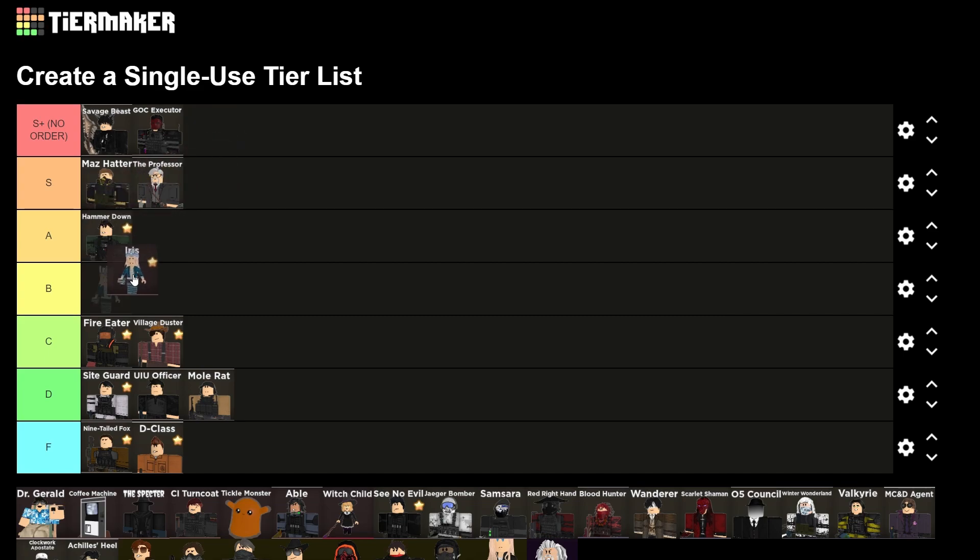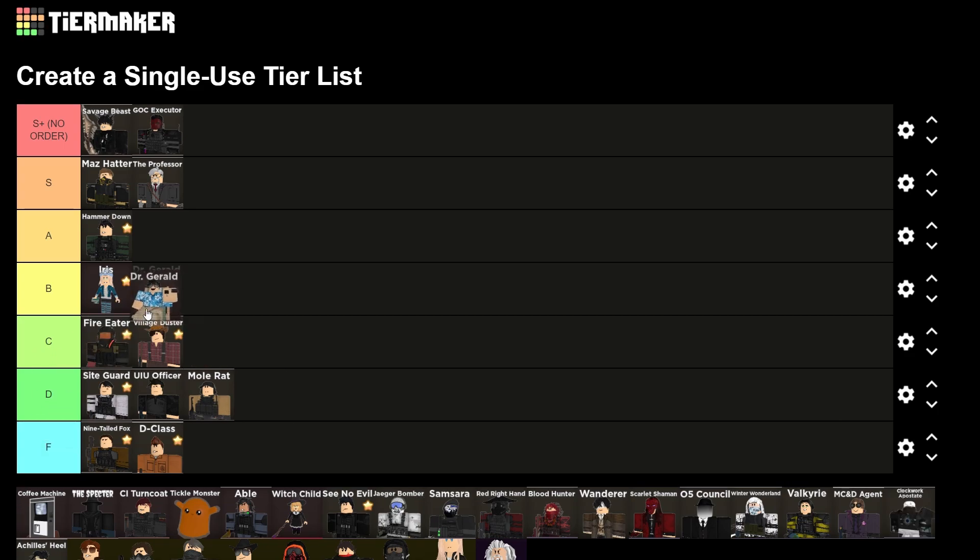Unevolved Iris is gonna go in B — it's just not that good, nothing more to say about it. Dr. Gerald is gonna go above Iris; it's really good for True Red. I might even move Village Jester up — yeah, it's good.